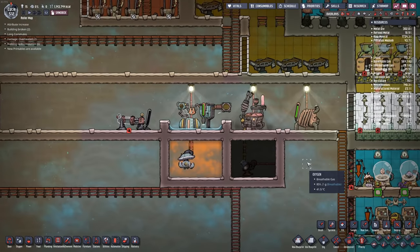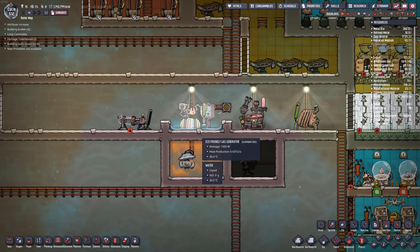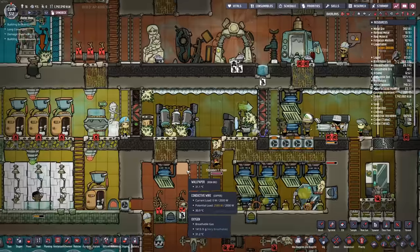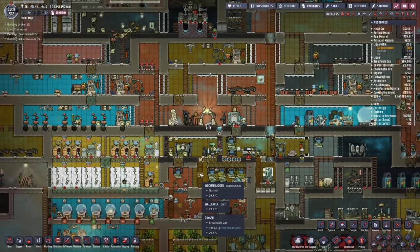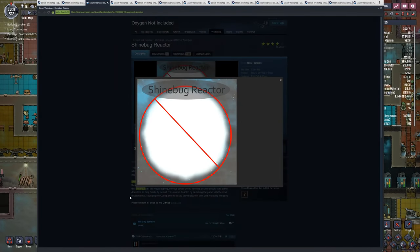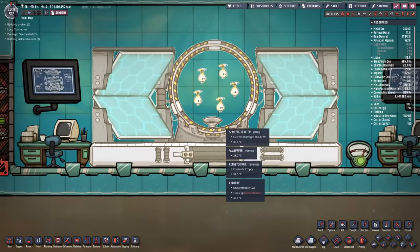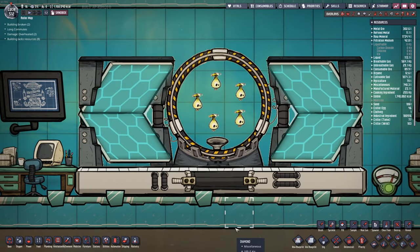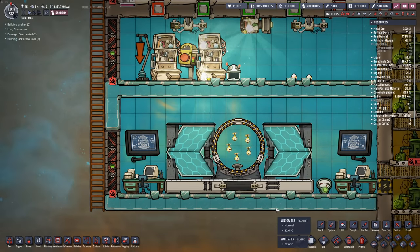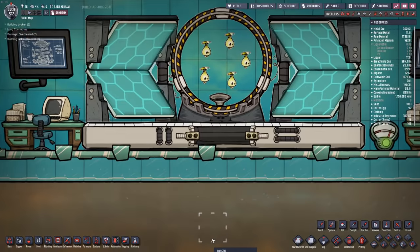So that does it for the Advanced Generators — it alters a couple of existing generators and definitely unlocks some new opportunities. However, maybe you're looking for a generator that might just brighten up your day a little bit. May I recommend the Shinebug Reactor by A-Squared? This glorious machine right here contains the pure innocent essence of many, many Shinebugs and extracts their luminosity for power.